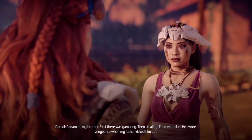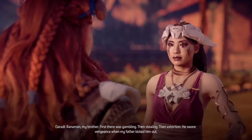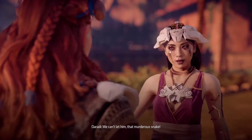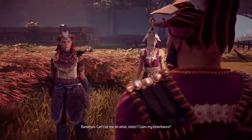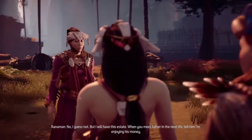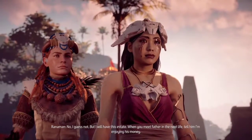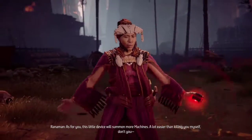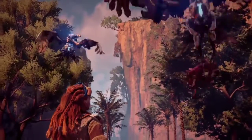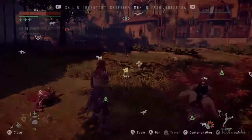I found a lure. I think someone might have put it here deliberately to draw in the machines. Did your father have enemies? Ranaman — my brother. First there was gambling, then stealing, then extortion. He swore vengeance when my father kicked him out. It was Ranaman who begged me to come. He needed the machines cleared out to claim the property. We can't let him — that murderous snake. Can't let me do what, sister? Claim my inheritance? We shared a crash — murderer. Have you no honor? I guess not. But I will have this estate. When you meet father in the next life, tell him I'm enjoying his money. As for you, this little device will summon more machines — it's a lot easier than killing myself. Not gonna lie, that was pretty incredible.